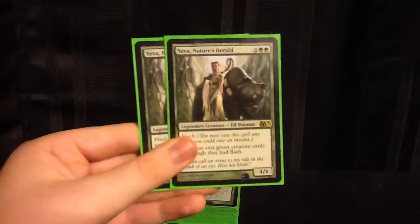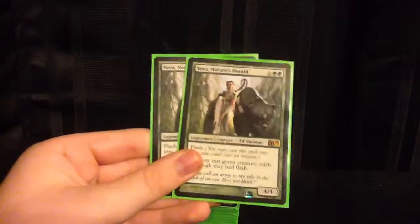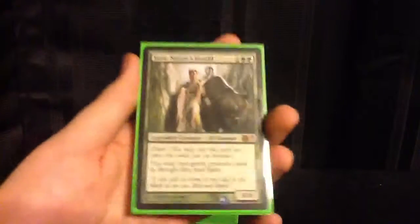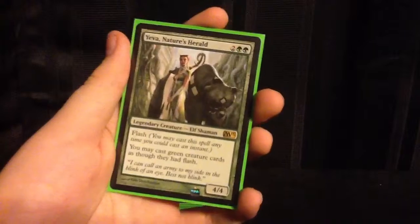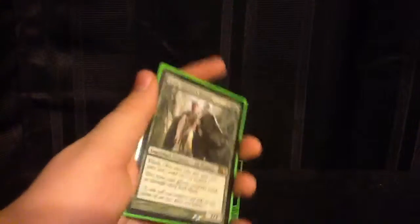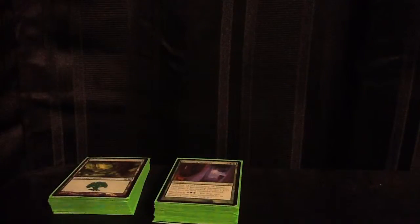Yeva, Nature's Herald for 4 mana with Flash - to me she's a Restoration Angel for green. She's very nice. You can lay her down turn 3 and Flash in a Thragtusk at the end of their turn. That's why we're running 2 of her. She's a 4/4, and that's always good.